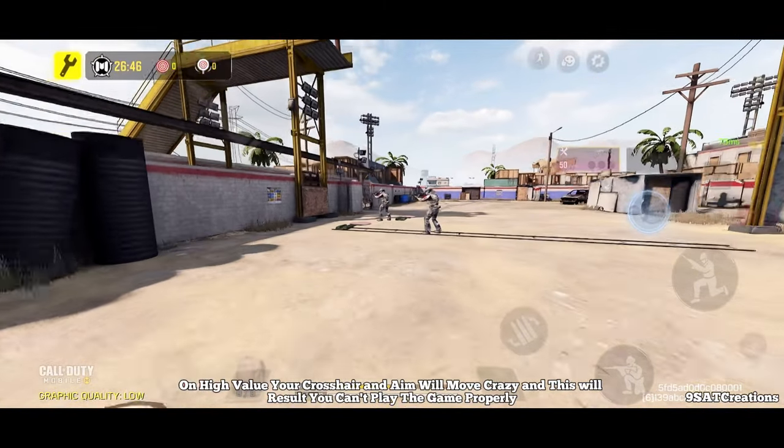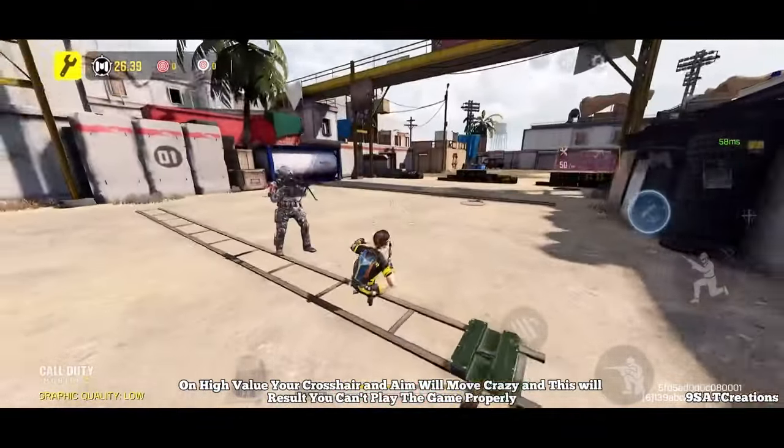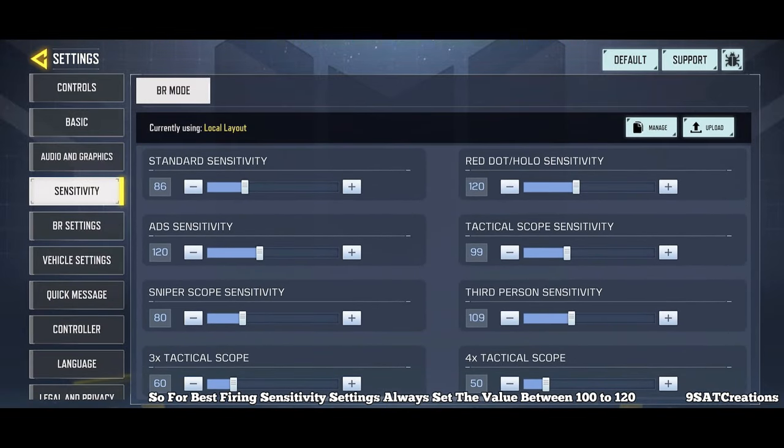On high value, your crosshair and aim will move crazy and this will result in you not being able to play the game properly. So for best firing sensitivity settings, always set the value between 100 to 120.